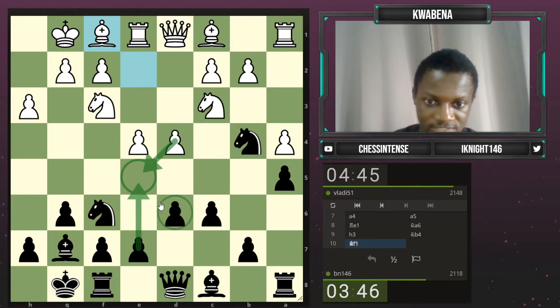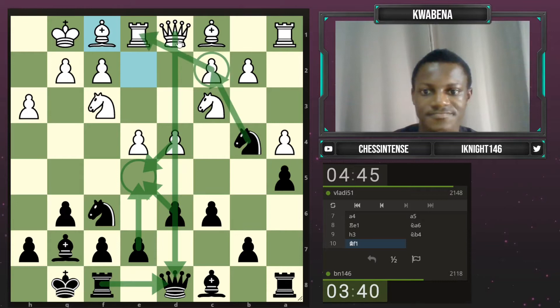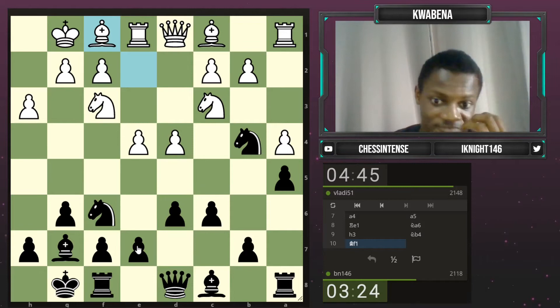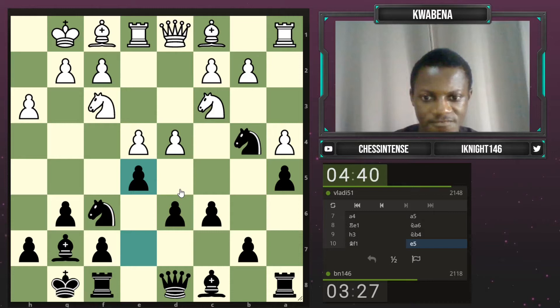I can actually play e5 now. The point is that after takes, takes, if queen takes, rook takes, then c2 becomes very tender — so he has to waste time to defend it, and then I'll protect e5. If takes, takes, knight takes, and he takes, I take back, and c2 is still weak. That knight on b5 is giving me a lot of options. If I can play b5 and e5, I should be fine.